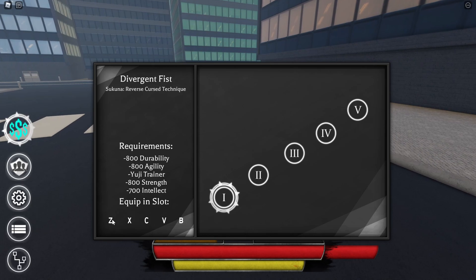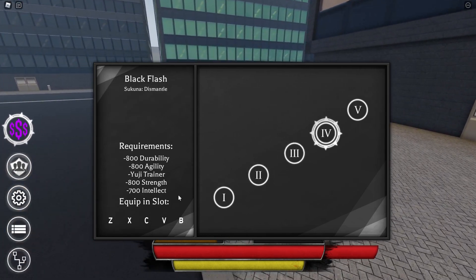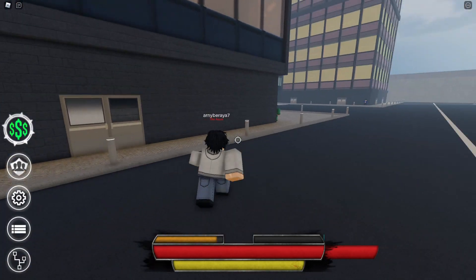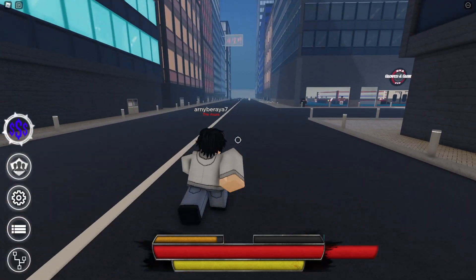It's time to put our stats in. The moves are: Divergent Fist, Malevolent Shrine — let's do it — Black Flash, and Magic Kick. So we're going to go test them out on some of the NPCs over here.